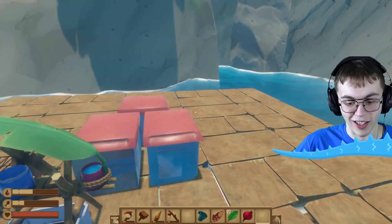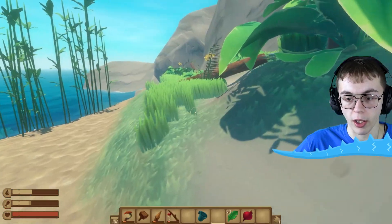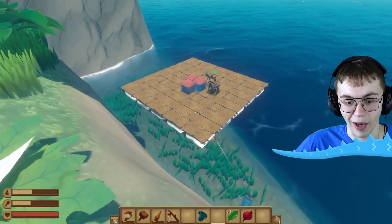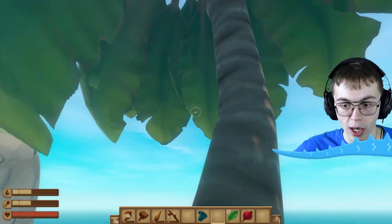Let's see what we can do. I'm pretty sure we can try and scale this wall. Just climb up ever so slowly. I'm on the land! That means we're safe, and I can see my raft is right down there whenever we need to get back on. Now that it's parked, we can go ahead and explore this island.